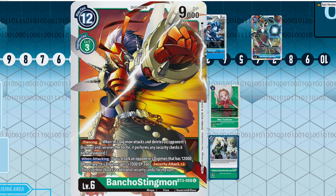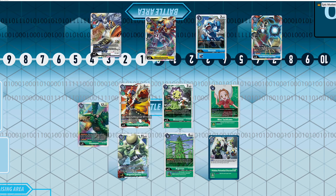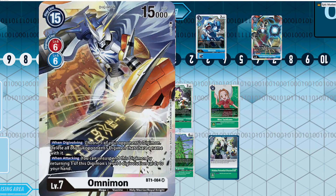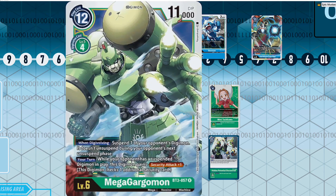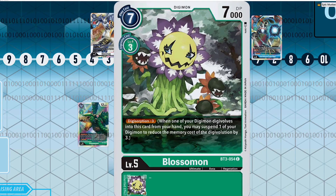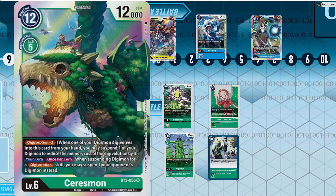On top of that, you have a natural hard counter to basically every other deck in the form of Buncha Stingmon. If you resolve this card, you're winning the game. This card counters Imperial Dramon, counters Omnimon — it instills the fear of god into you. All of these factors make Seriesmon very fast and aggressive while also being able to play the control game.